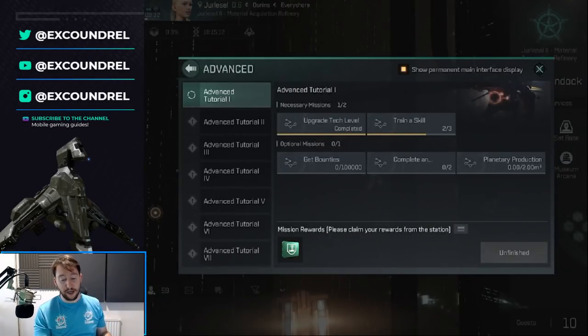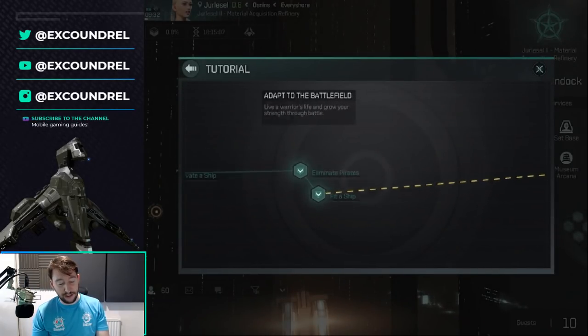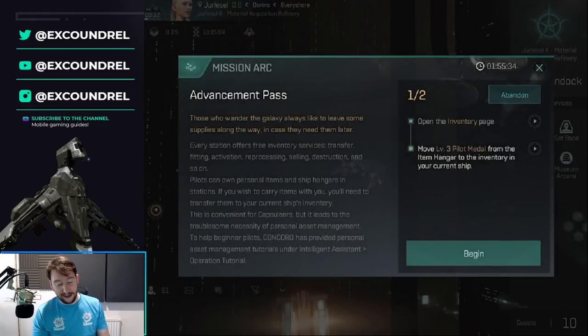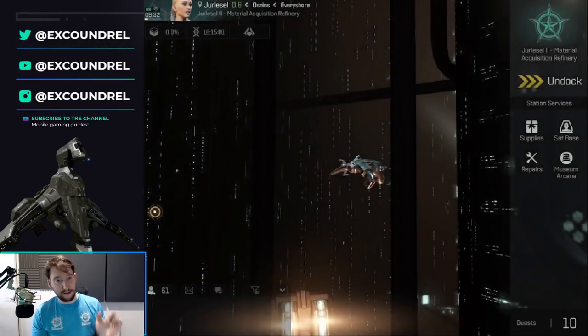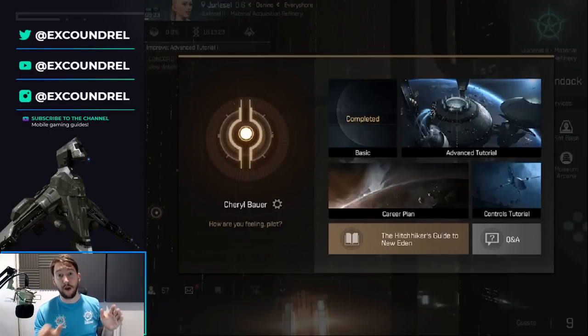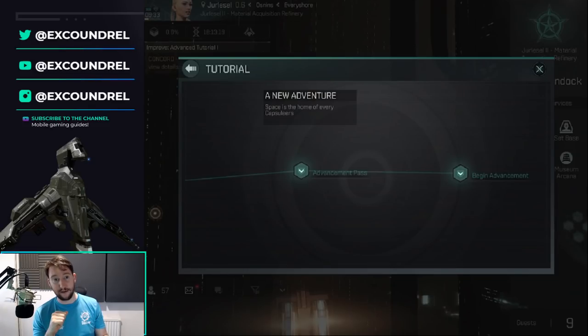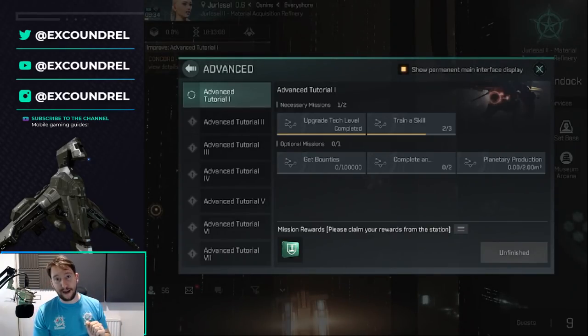Once you've created your character, you'll go through the basic tutorial, which is very easy. You shouldn't have many issues. If it bugs out, all you need to do is restart your game and it should be fine. After a quick restart, the bugged-out basic tutorials completed. So if you've completed a step but it's not registering, just restart your game. Then we move on to advanced tutorials.